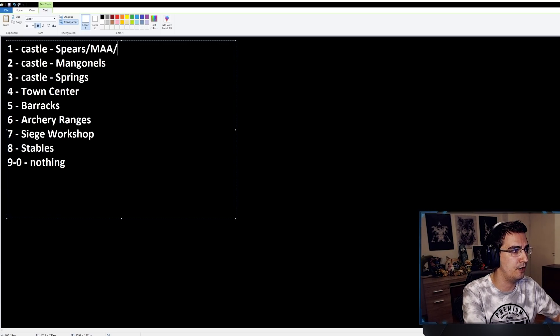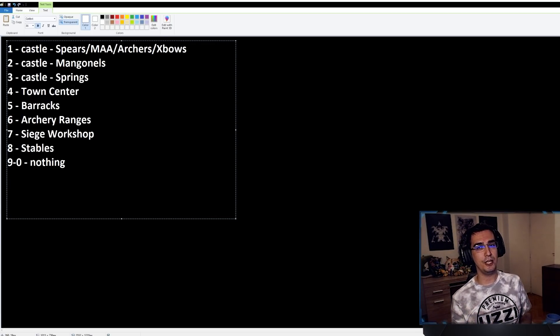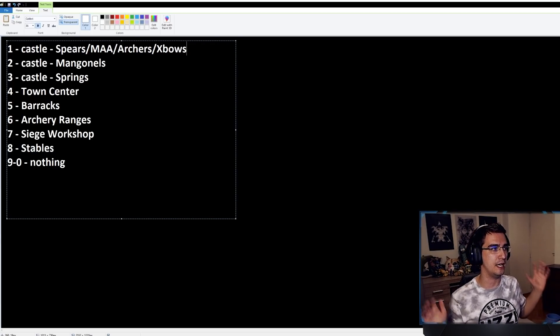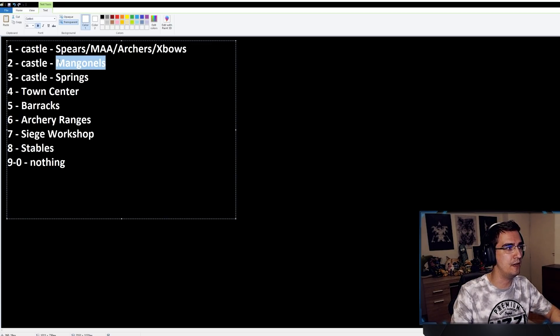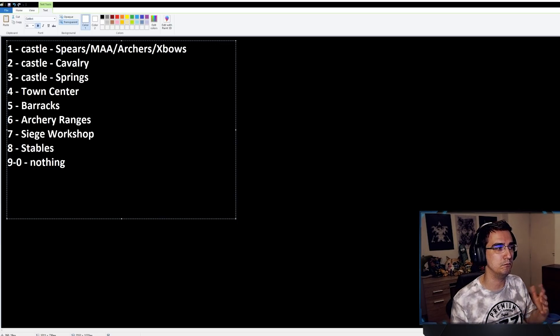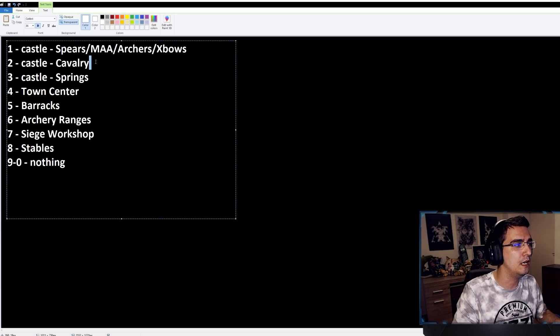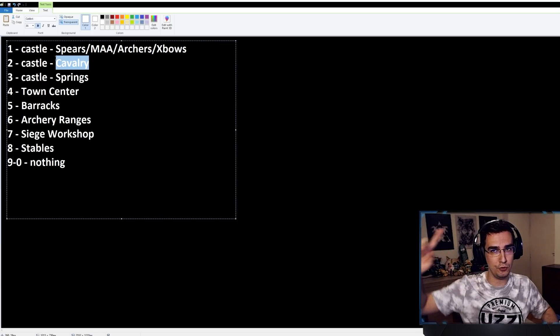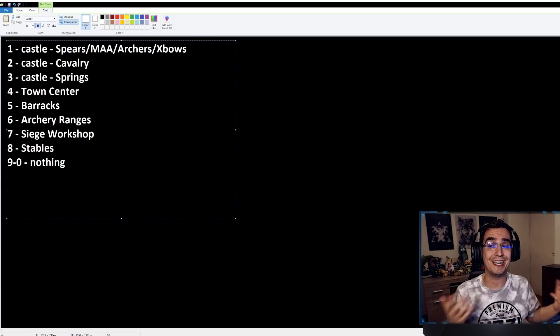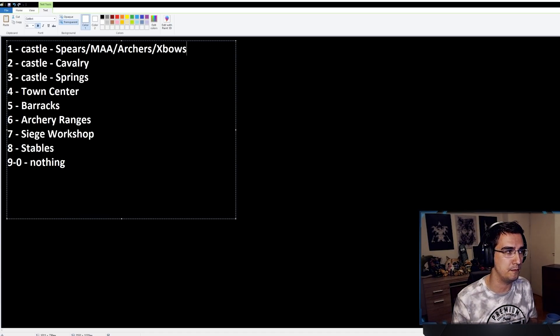My main army — spears, men-at-arms, archers, crossbows — is on number one. In this part of the game you're not necessarily microing crossbows while managing siege, so you can A-move your main army and focus micro on springalds and mangonels. If I have no mangonels but just springalds, I'll put cavalry on two and use them for runbys. If I'm playing defensively near a keep, cavalry goes on two for a massive runby while mangonels stay with the main army.